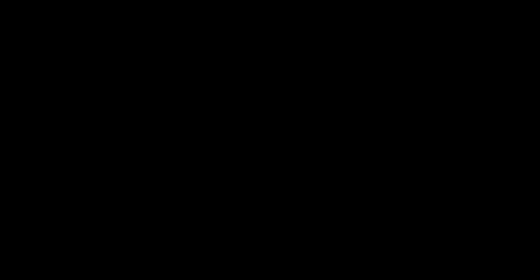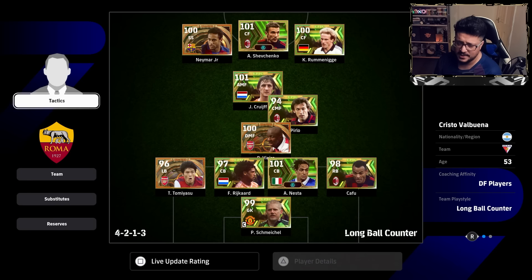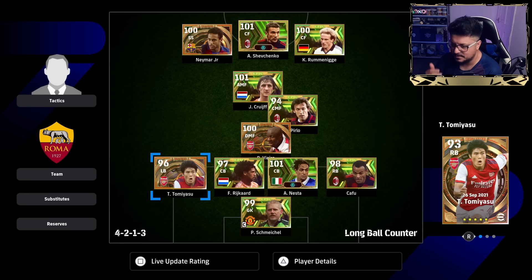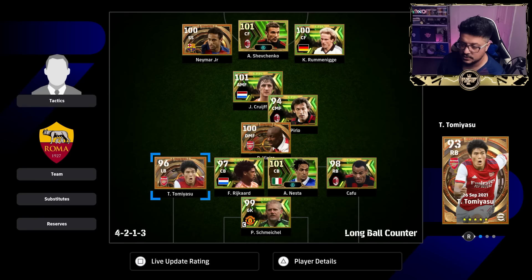For long ball counter the formation is again 4-2-1-3, slightly different from the quick counter one. With long ball counter the defensive transition is a little safer — you don't necessarily need two defensive midfielders and you can easily have two fullbacks. You don't need to go three CBs, though you could if you feel safer. Personally I think the best balance is a defensive fullback and an offensive fullback. If you're struggling and need three or four players back all the time, make sure one fullback can play CB and tuck them in — but that will give empty spaces on that side.